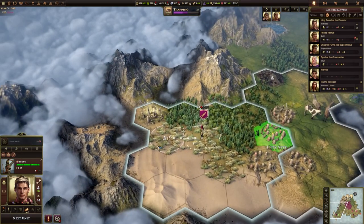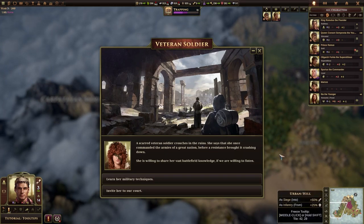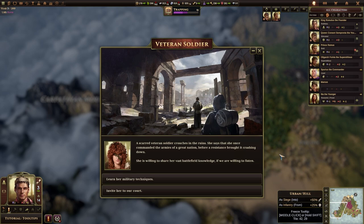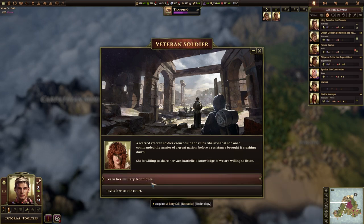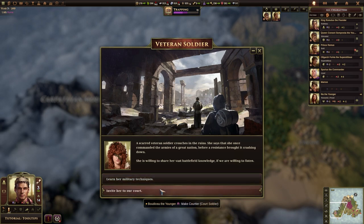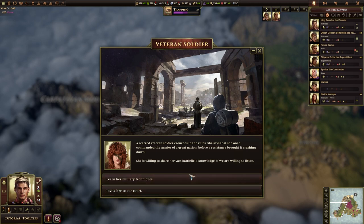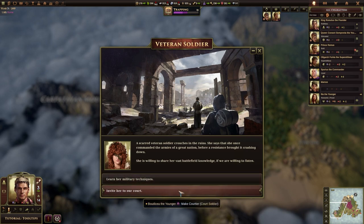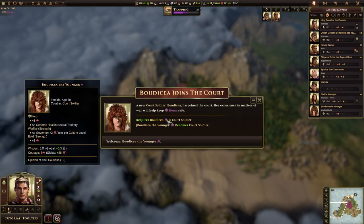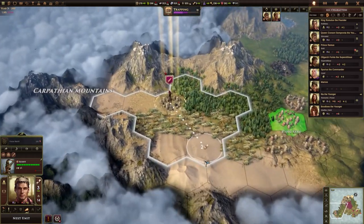Looks like we've mostly got mountains to the west, but we've found another one of these sites here. A scarred veteran soldier crouches in the ruins — she once commanded the armies of a great nation and is willing to share her battlefield knowledge. We can either get Military Drill, which is a free technology, or we can invite her to court. This is Boudicca, depending on which version of history you go with. It's not going to take too long to unlock the tech, so let's get an extra soldier — that's actually quite useful.